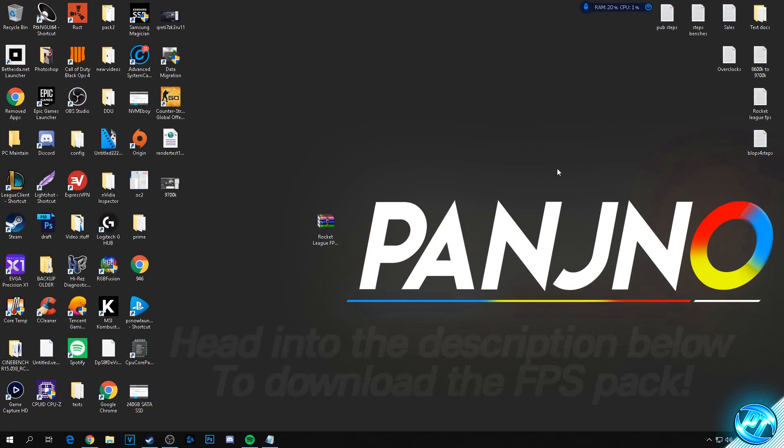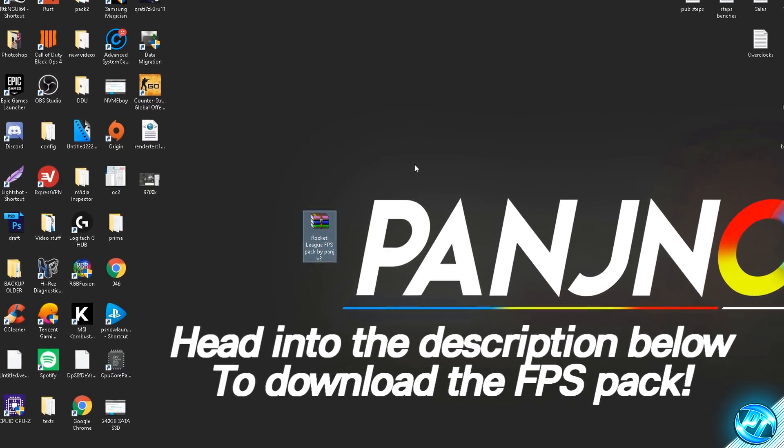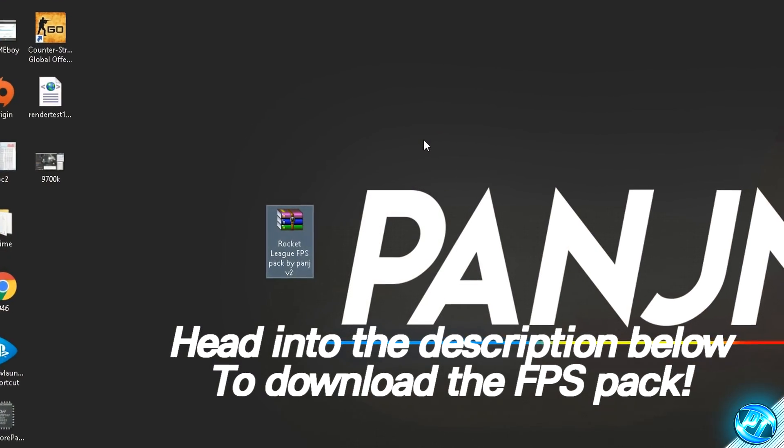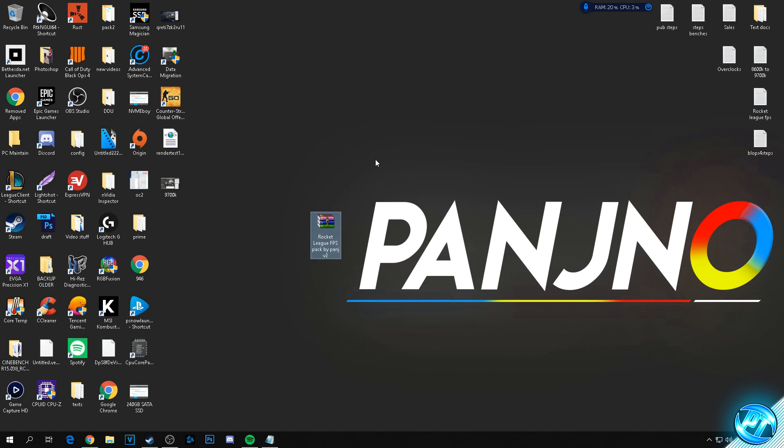Starting off, we're going to navigate into the description below and download the FPS increase pack provided. This pack is where everything in this video is compiled — optimizations, configs, and everything you need to follow along. Navigate into the description, click on the first link, and if it doesn't work try the second link to download it.